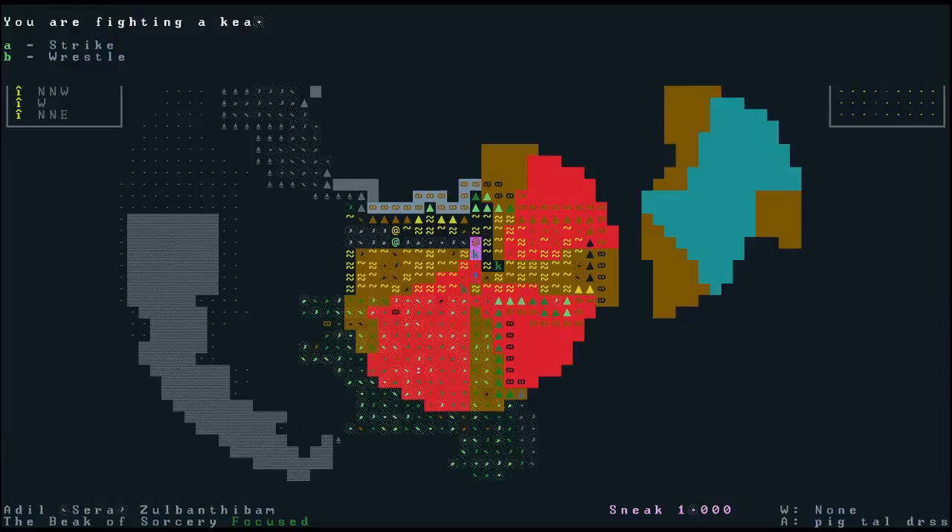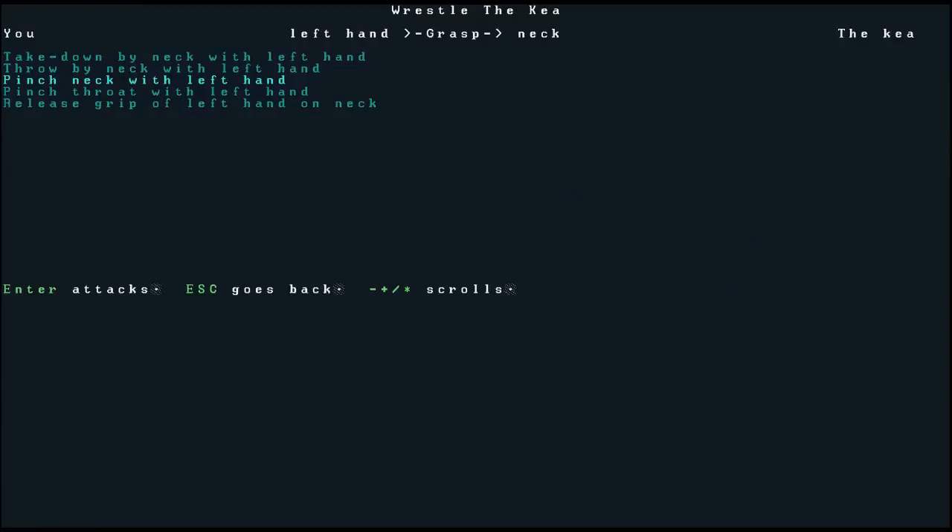We're going to attack and wrestle again. You can see there are two kinds of pinching you can do: you can pinch the neck and you can pinch the throat. If we pinch the throat — that's the front of the neck where all the blood vessels are — versus pinching the neck where the bone is. Depending on what you're trying to do, you'll have a different effect. If you want to paralyze or slow down something, pinching the neck is a good technique. If you want to choke something, pinching the throat is what you want.